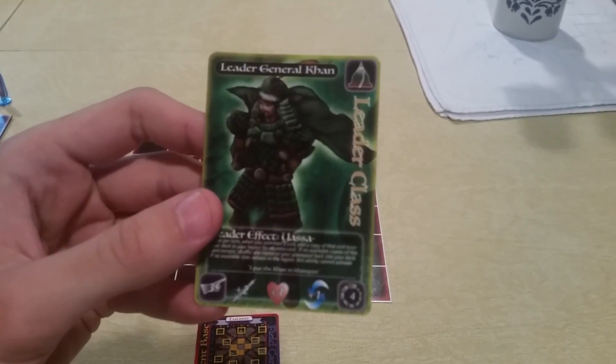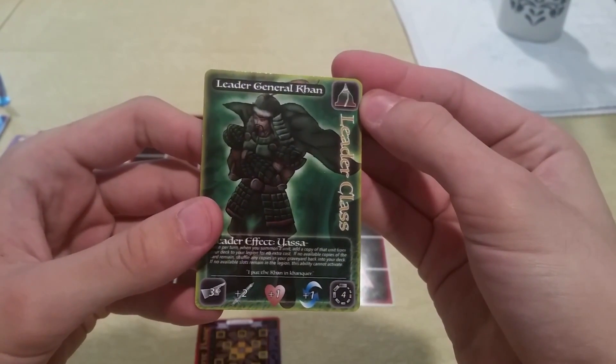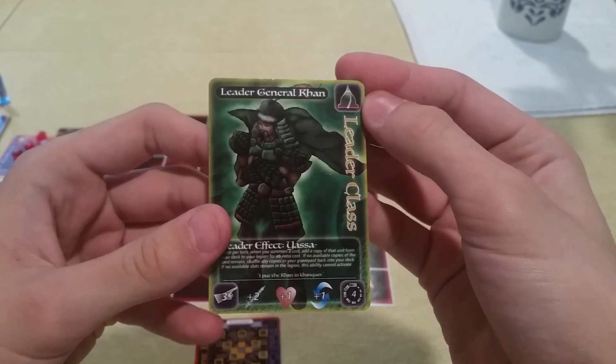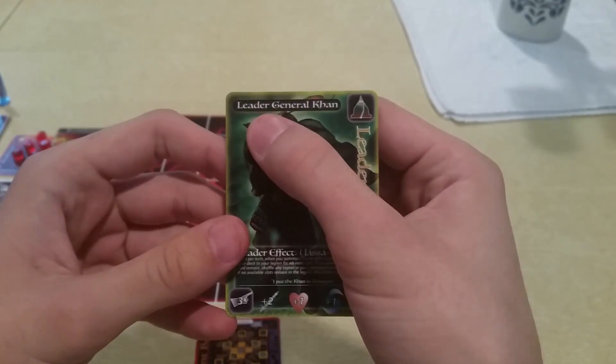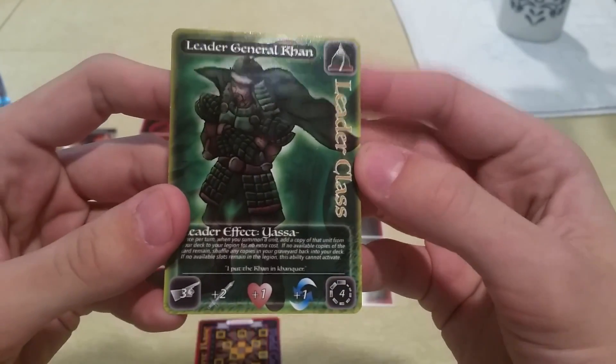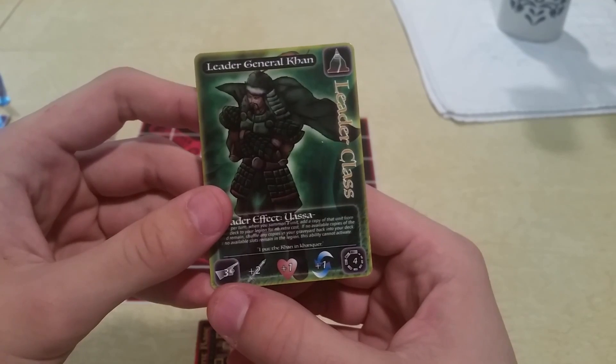To just go through this specific card: up here we have the type, which is Earth, or as it's called in BassBase, Tara. We have the name, Leader General Khan. This Leader class designates it as a Leader. Then on the bottom we have the OrderCount, which is three.